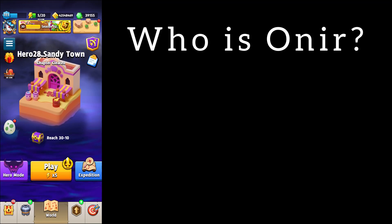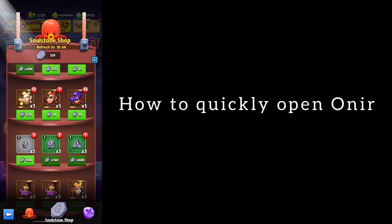Be sure to like this video if you found it interesting. Well, let's start with how to quickly assemble Anir. When you enter the labyrinth, you knock out soul stones.